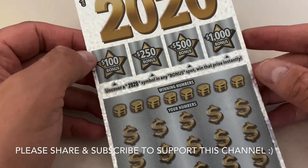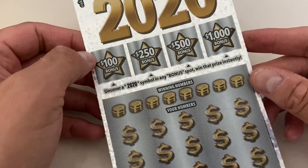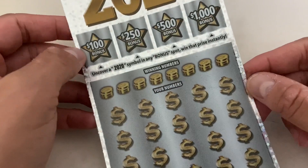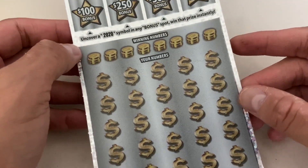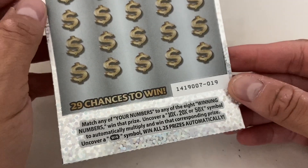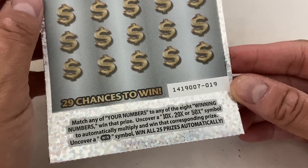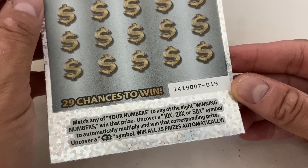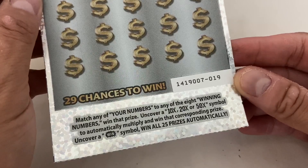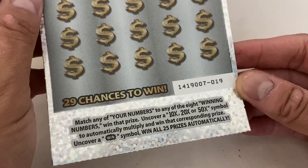We also have bonus spots here. Uncover a 2020 symbol in any bonus spot, win that prize instantly. We uncover the numbers, we have a winner. We have winning numbers and 29 chances to win. Match any of your numbers to any of the eight winning numbers, win that prize. Uncover a 10 times, 20 times, or 50 times symbol to automatically multiply and win that corresponding prize. Uncover a win symbol, win all 25 prizes automatically.